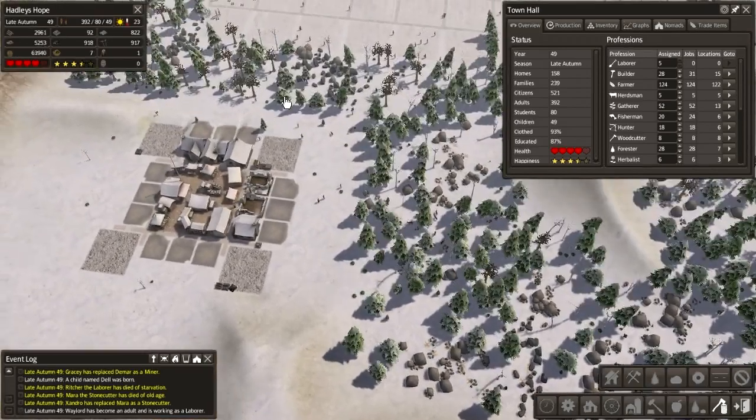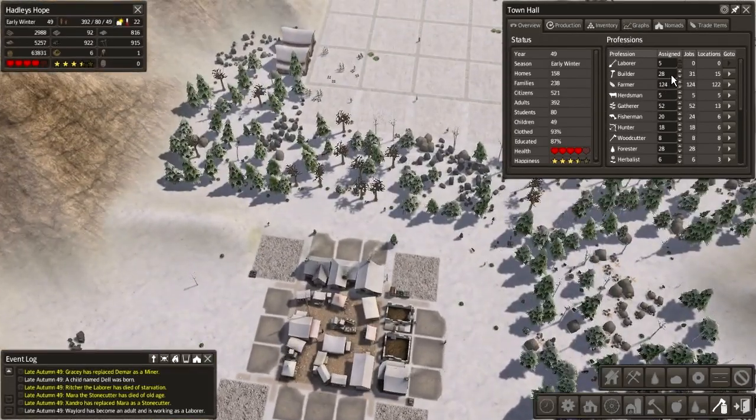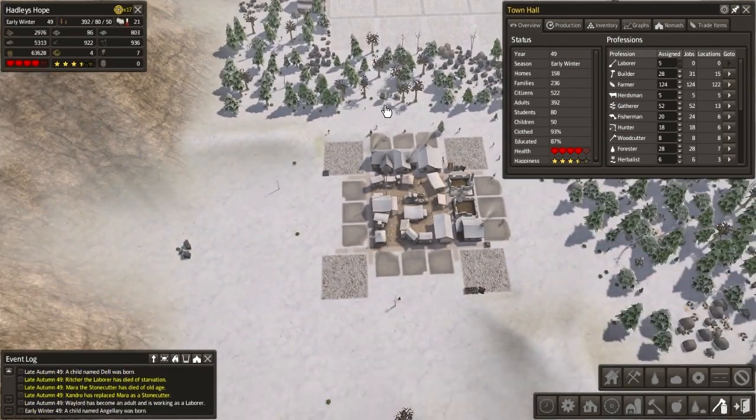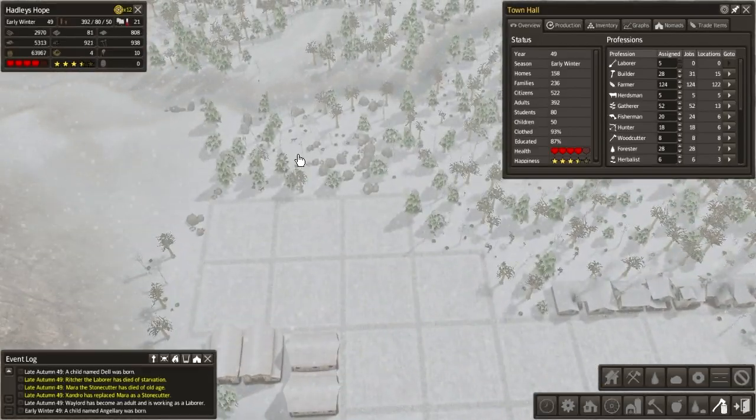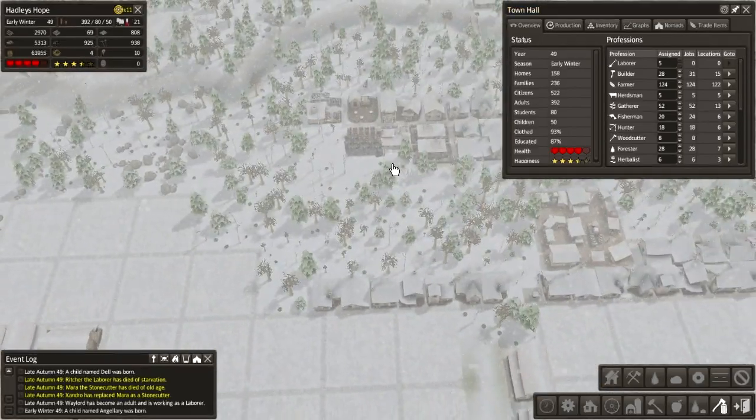There we go. Okay, well we need more builders all of a sudden. Odd. I want to leave some labourers there, so I guess we'll leave that at 28. Oh, of course we do, because we've just put in a new quarry. That makes sense.